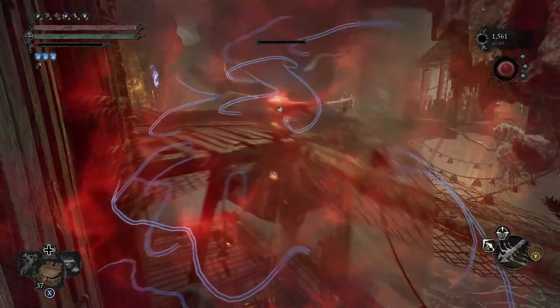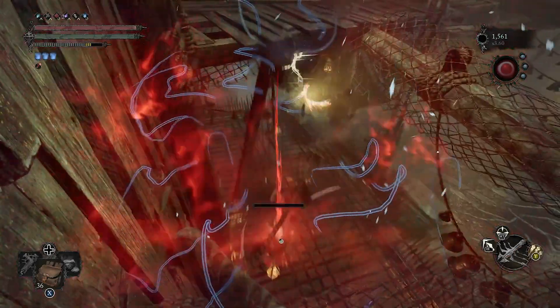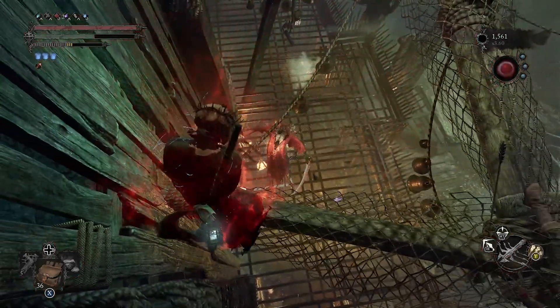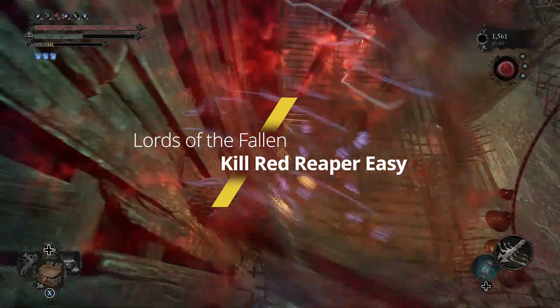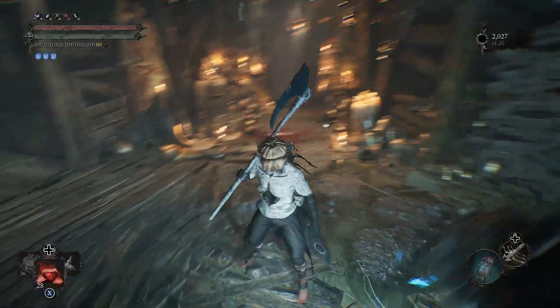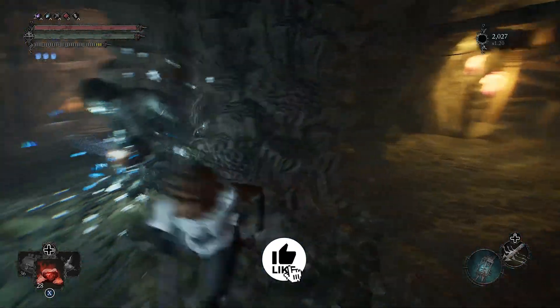Want to kill the reaper and also farm for some umbral scorings? Today I'm going to be showing you how to do it. It's very easy and very fast — you're not going to need to engage them, you're just going to be able to outsmart them. If you like how that sounds, a like is appreciated.